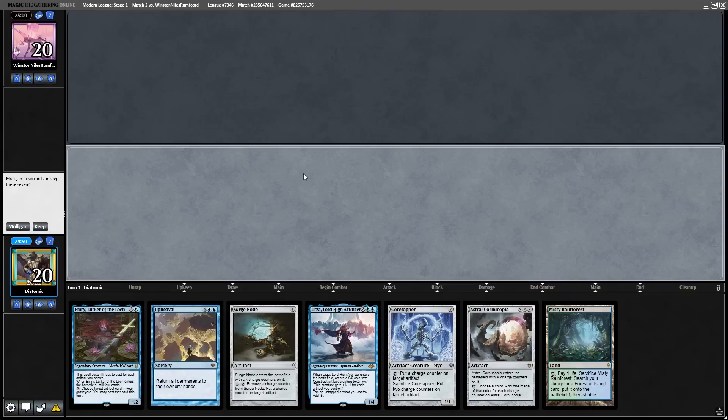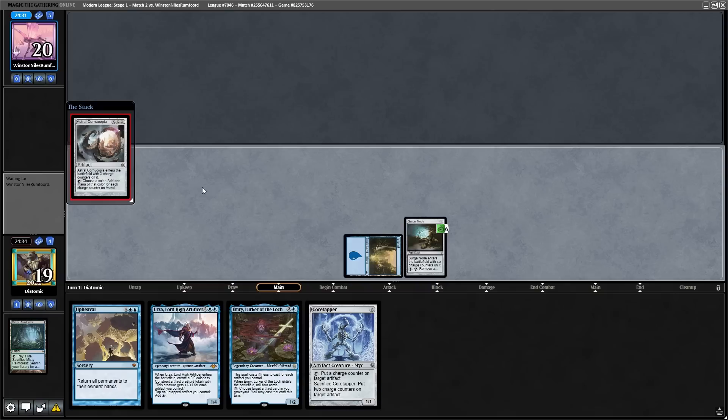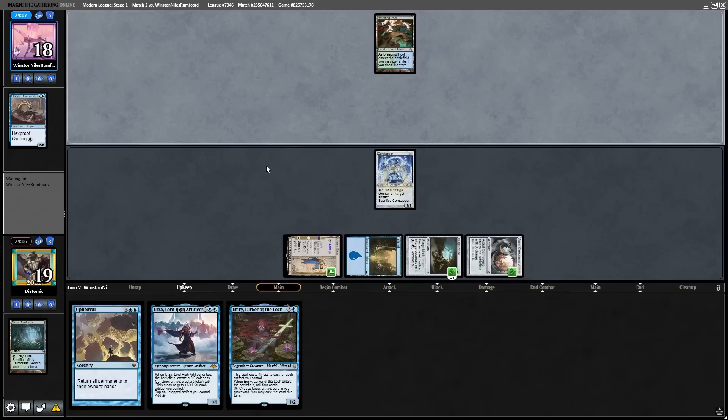Starting the next round, we're on the play, and while this looks like a mulligan, it's actually a keep. Not only do we have Surge Node, but we have Astral Cornucopia, which we can use the Surge Node to pump — which is technically a land. We also have Emery, which will be insanely cheap because we're going to be putting artifacts onto the table quickly. We start the game by putting our combo on the table and ship it back to the opponent. They start off with an untapped Breeding Pool and cycle a Striped River Winder, showing that they're on Living End and clearly digging for either a black card for Grief, or a Grief for their black card.